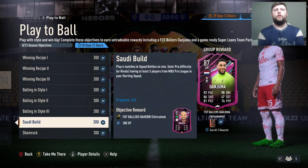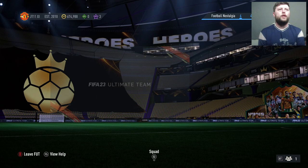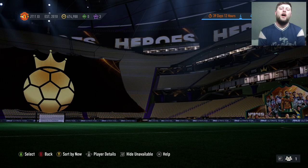Personally ignore the first three because we want to be doing the other two first, and obviously the Squad Battles will come with it. Personally you can go in Rivals, and you do need to have the MBS players, Saudi league or Irish players in your starting lineup. Let's have a look and see which ones are going to be your best. You also have foundations if you haven't finished them yet. You've got to do Squad Battles as well and you've got to play 10 matches.